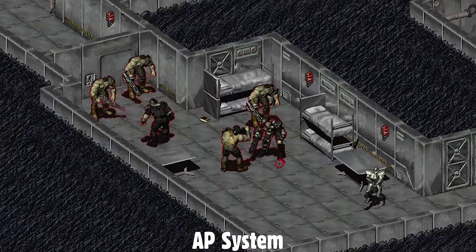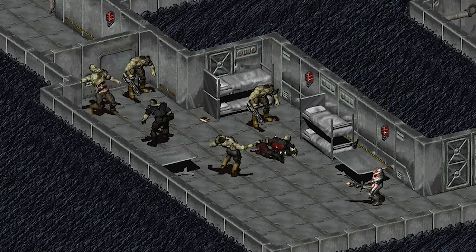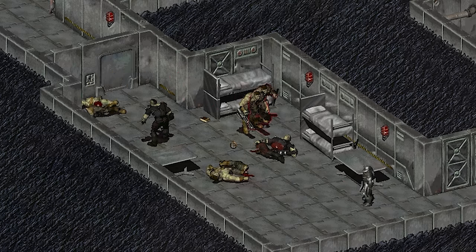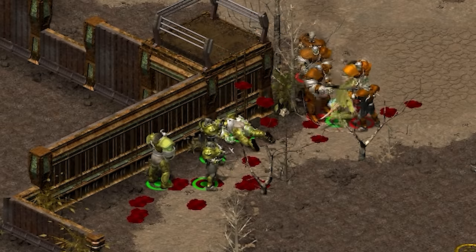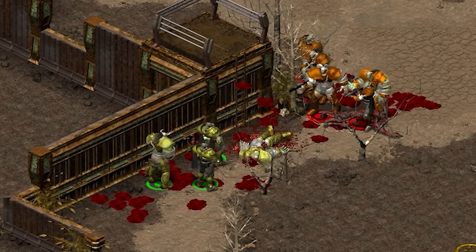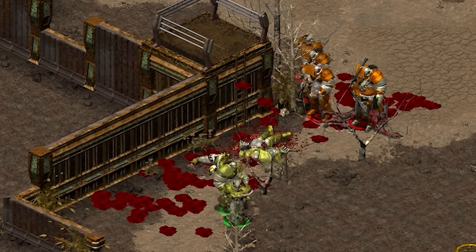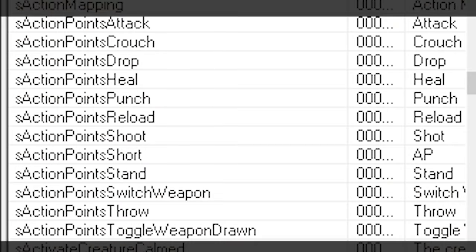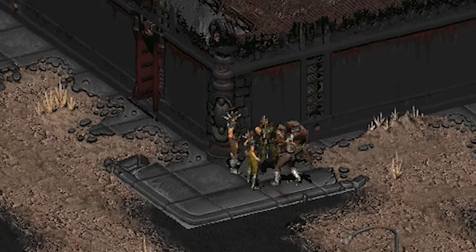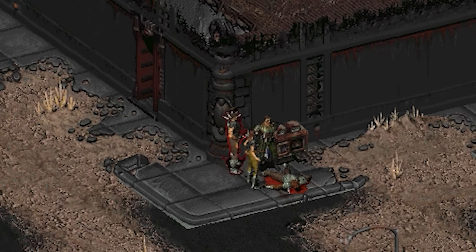In the classic games, actions like moving or using specific weapons while in combat cost action points, which only regenerated at the start of your next turn. Tactics featured a real-time combat mode where AP regenerated over time. Intriguingly, it seems Bethesda considered something similar — there are still unused game settings revealing that action points were once reduced any time the player did just about anything, ranging from running and jumping to reloading, crouching, standing up, equipping or switching weapons, attacking, healing, throwing weapons, and dropping items.